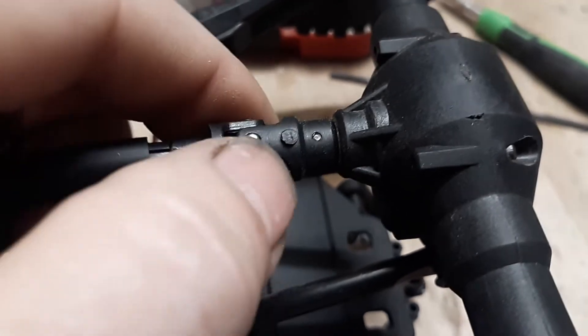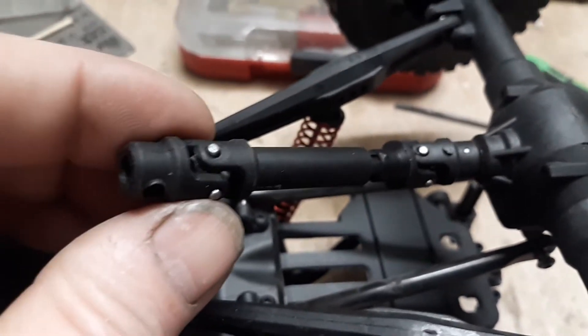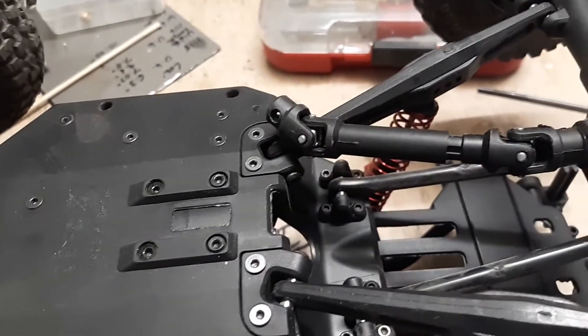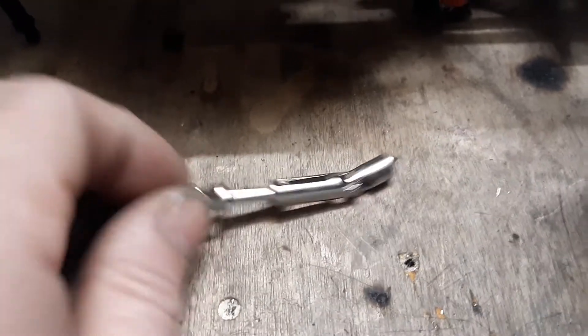And there might even be a pin that locks it in place, so both of those items are missing — they're probably somewhere in my backyard. What a terrible, terrible design. I do have a metal collapsible driveshaft, but it's only for a three-millimeter.